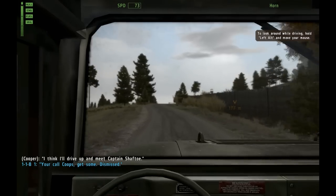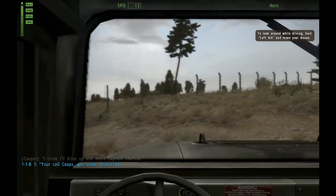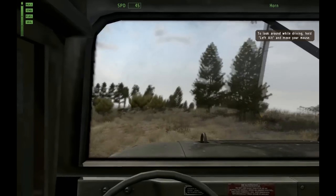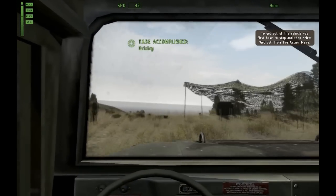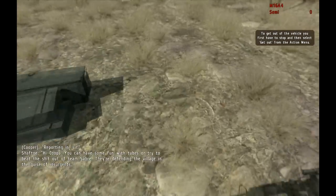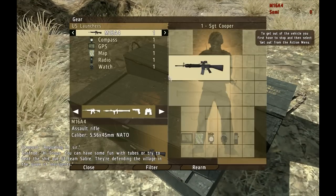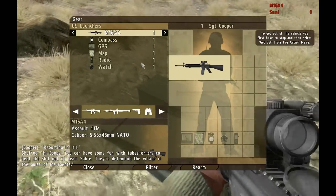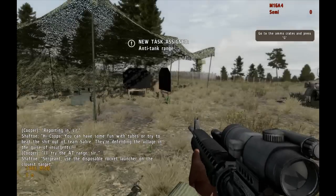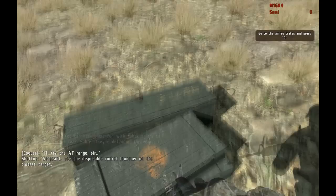I'm going to drive nice, I'm on the road. We have gone 80 miles. Let's do it. Get out. Reporting in, sir. You could have some fun with Tubes, or try to beat Team Saber — they're defending the village in the guise of insurgents. Anyways, I'll try the AT range, sir. Sergeant, use the disposable rocket launcher on the closest target. Let's grab this.